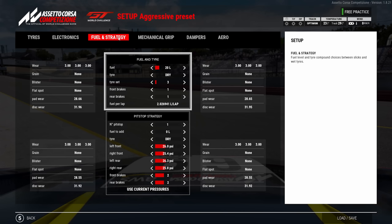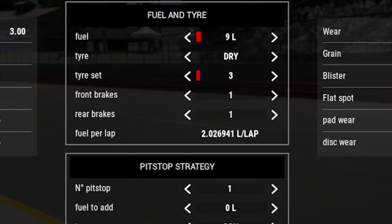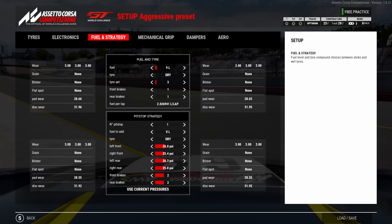Once the fuel and tire pressures are sorted — you've probably adjusted fuel slightly so you're getting just enough for four laps (an out lap and three fast laps) — I would also adjust the brakes down to one. In qualifying you always use brakes at one. For a race, if it's one hour or less stay at one; if it's more than one hour I'd go to two just to be on the safe side.